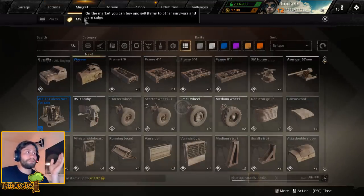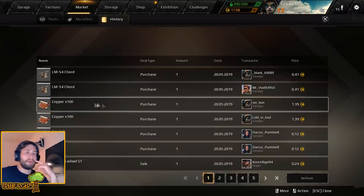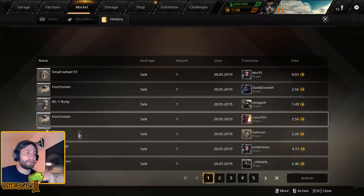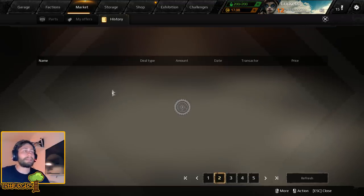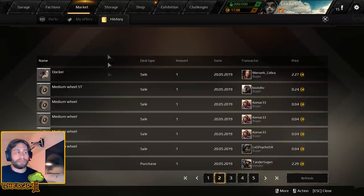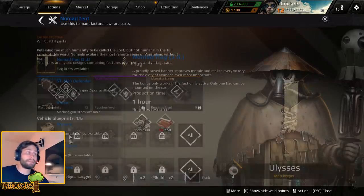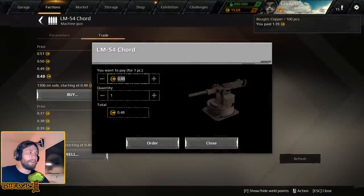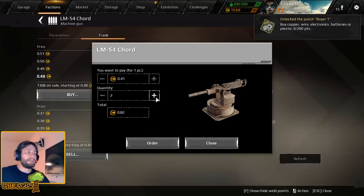Luckily, let's just go to my history so you can see what I've been doing off-screen. We got some Huntsmen, we got a new radar, we got some fuel, we got another Huntsman - so we've been selling a little bit of items just to make sure we keep that income of cash flowing, which is super dope. We actually still have 17 coins.